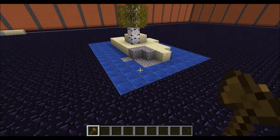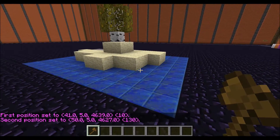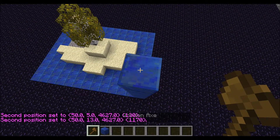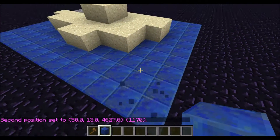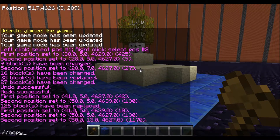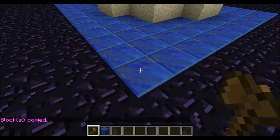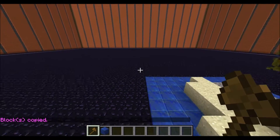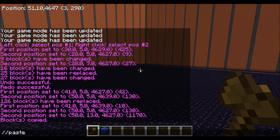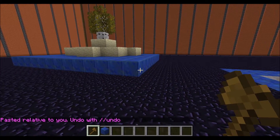Now let's say you have a complex structure that you don't want to rebuild because it would take too long. It is possible to copy and paste. You have to select the area that encompasses whatever it is that you're trying to copy, so make sure you get the whole thing. Then find a place next to that object and do slash slash copy. Make sure you remember where you were relative to that object because it's copying based on your location. Then move yourself to the place that you want to paste it, do slash slash paste, and there it is. Notice that it was pasted exactly relative to me, including by height.